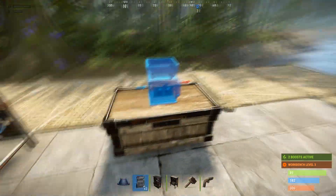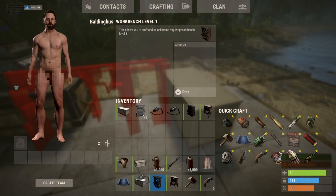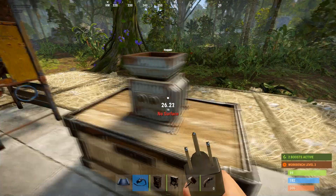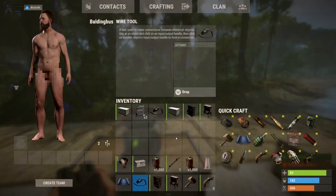Once you get your hopper and you have a way to power your base, this is how you use it. Go ahead and power it, plug it in, and now it's on. You can use a switch to turn it on and off.